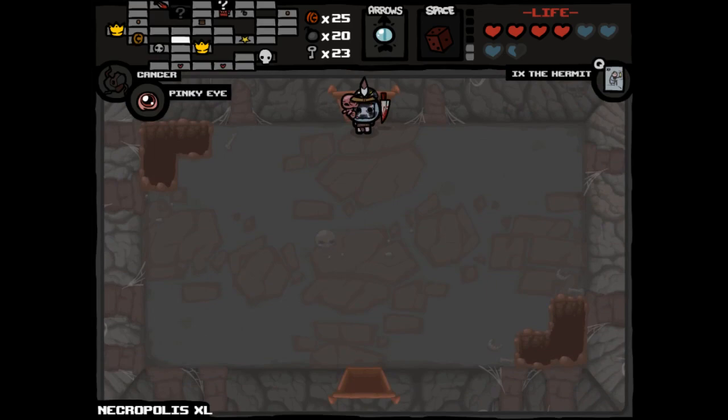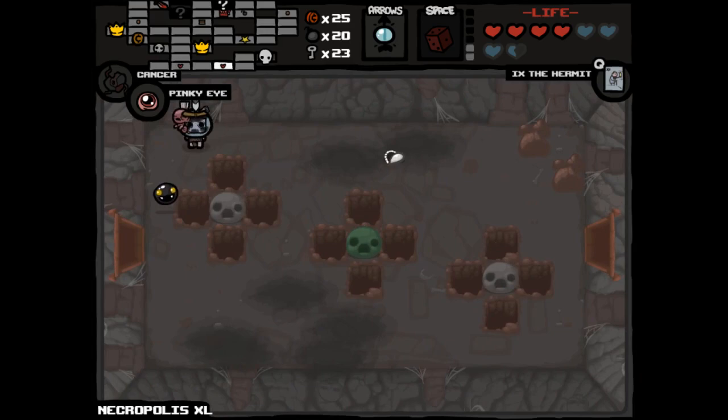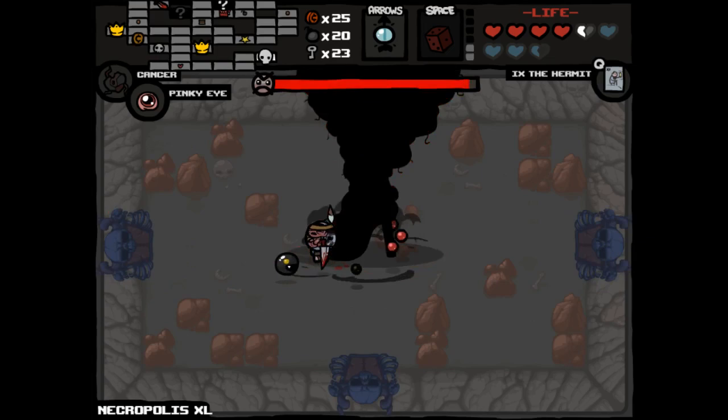So we fight Mom, we Hermit Card out, pray for a deal with the Devil. Hermit Card takes us to the shop, of course. If we get a deal with the Devil, Nine Lives might be a little risky. But if we get Guppy's Tail, we pick it up — no-brainer. If we get Nine Lives, we may pick it up. Might as well take that — I'm not going to take four hits or six hits of damage on Mom. Hopefully I don't take that much on Mom's Heart either.